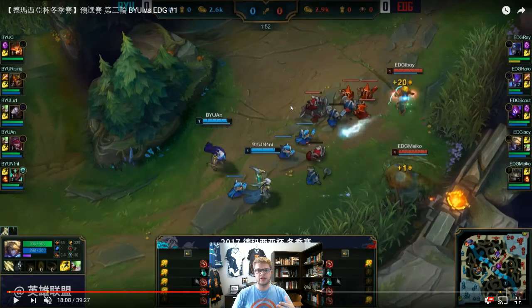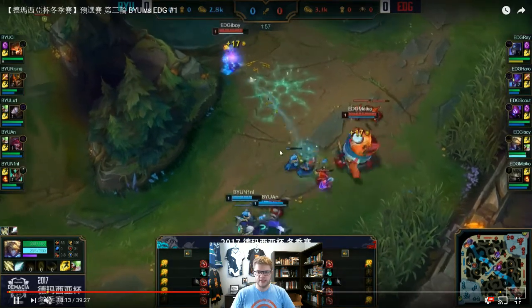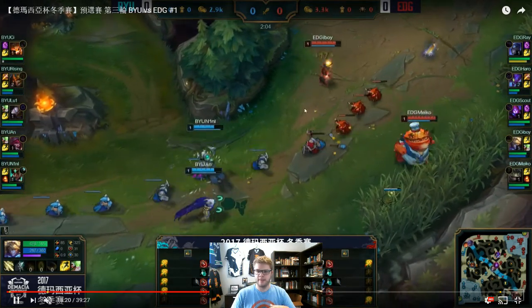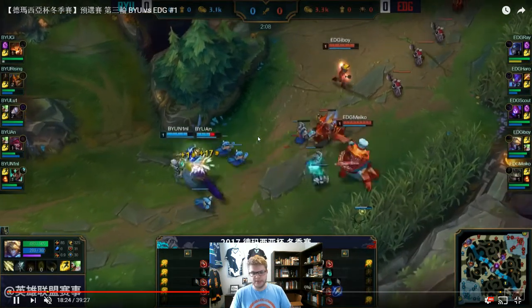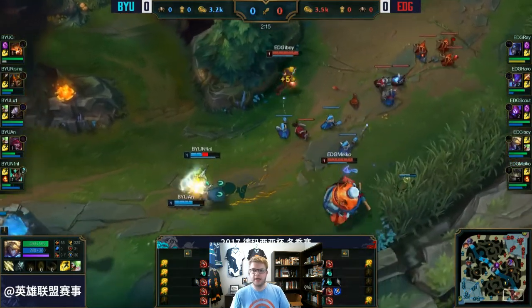Obviously it helps Jarvan a lot when he gets that leash. But giving him that leash allows iBoy and Mako to take down those first couple of minions. You can see iBoy is about to get his third CS, and Ahn is looking for his first — it looks like he missed one CS and is going for the second melee minion. Basically EDG's bot lane has a big tempo lead for the first wave, and level 2 comes in for EDG first.